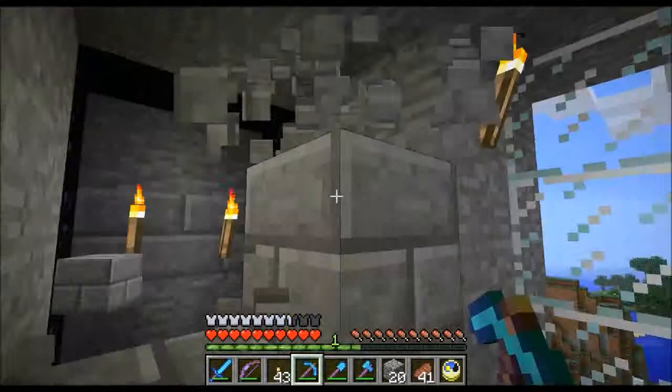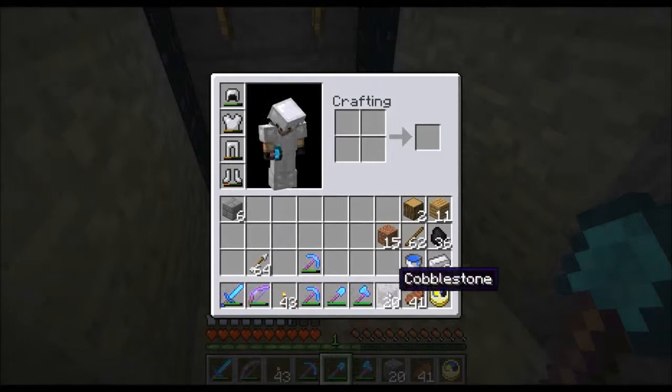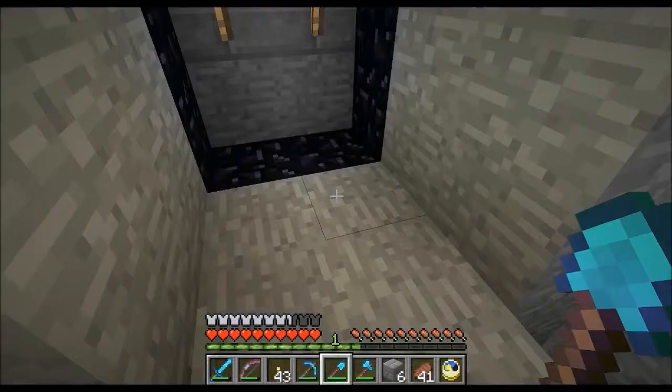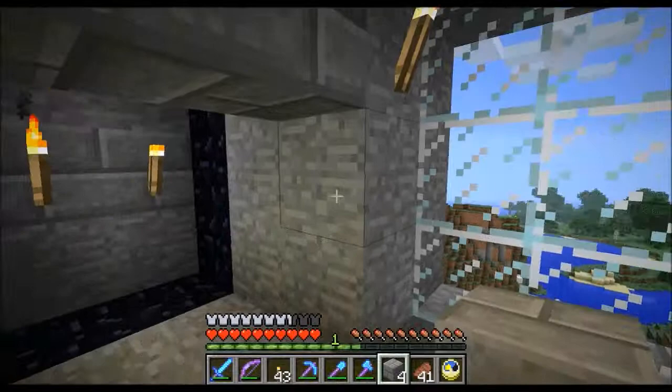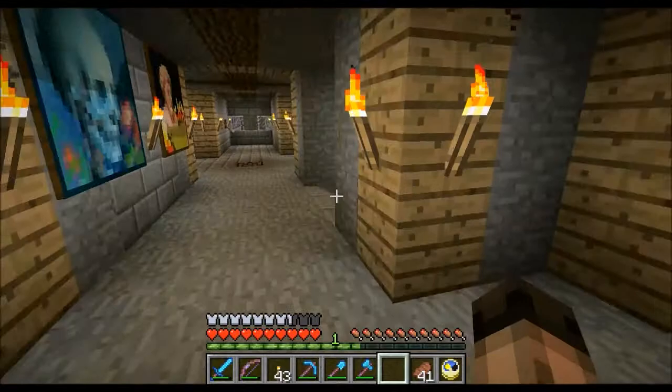I originally built my nether portal up here and as you can see I've locked it in. I went there and came back underground about halfway between here and where the other portal room is. That didn't make me too happy, so I blocked this one in and turned it off. I just kept the lower portal because it's a lot easier and where I spawn in the nether is great, so I don't want to mess that up.